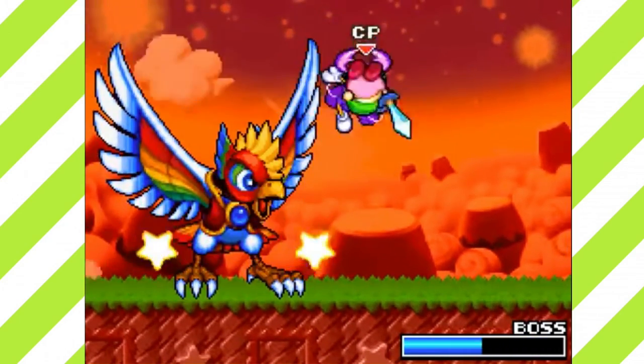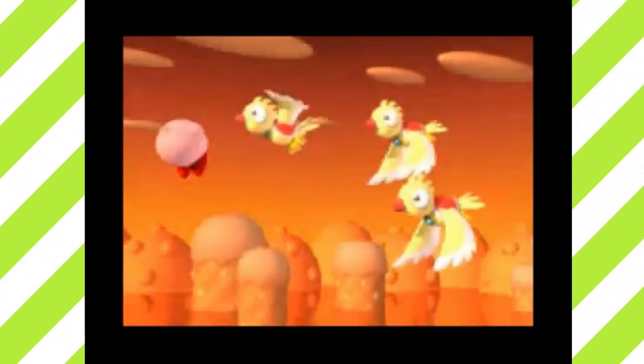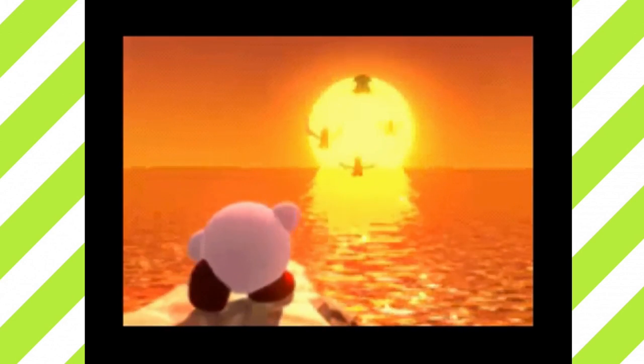After defeating Dyna Blade, Kirby finds her chicks and takes care of them, teaching them how to fly. The mother comes back and gives Kirby a last goodbye. Let's move on to something more interesting, to say the least.